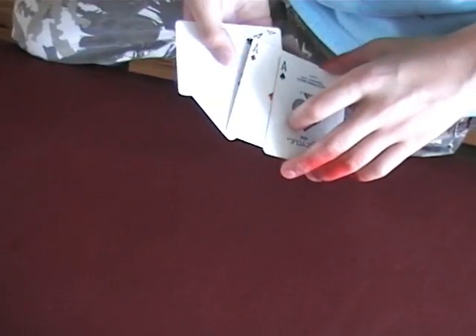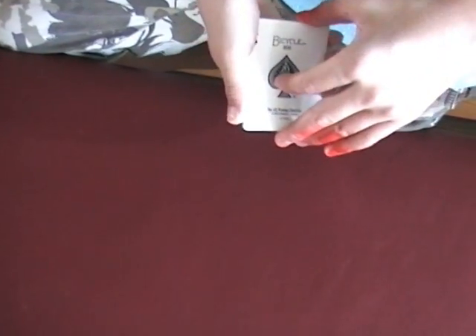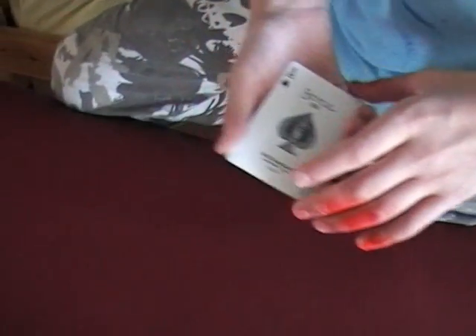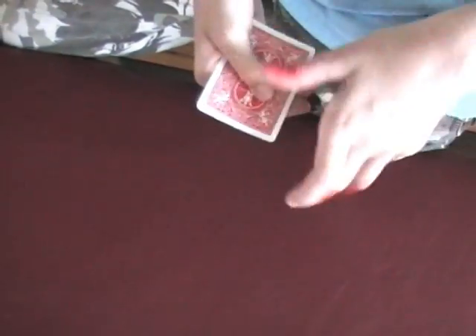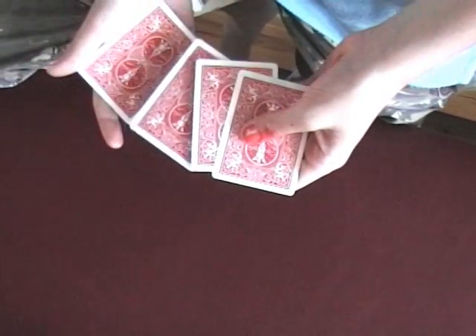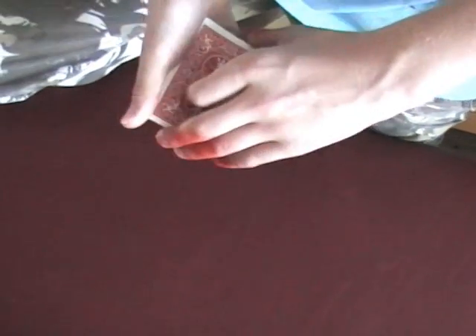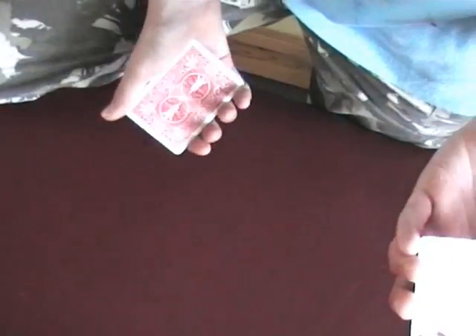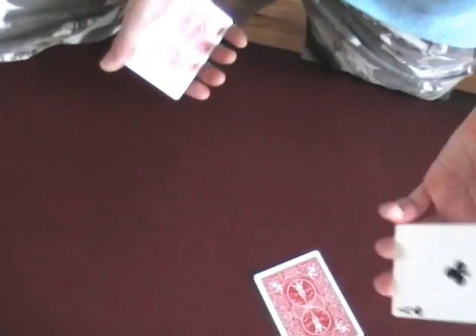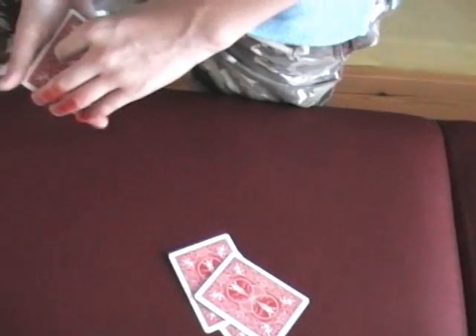But then you say you've got one chance left to win your money back — or if you bet — which color had the aces? Then of course you say blue. Then you — don't do an Elmsley count; I failed doing the Elmsley count. But show one, two — actually all four aces. Hold on to this, here you have two cards. It's red. Then show the ace of hearts is red, the ace of clubs is red, the ace of diamonds is red. Hold on to this.